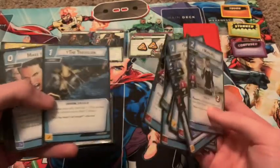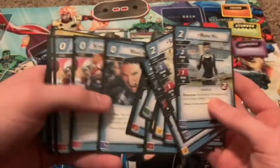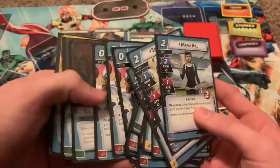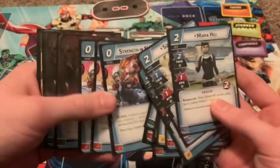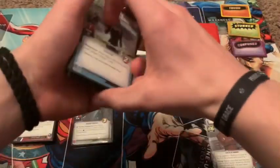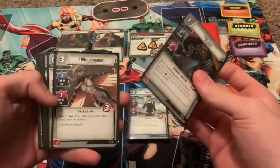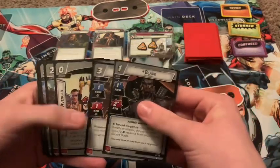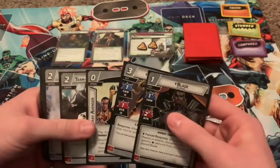Triskelion in order to get all these guys out. Make the Call in order to recycle some from my discard pile. Three copies of Strength and Numbers in order to draw some more cards. And then two Powers of Leadership and one Band Together. For basic cards, we have Blade as another ally. Mockingbird in order to stun the villain. Honorary Avenger to beef up some of our allies.